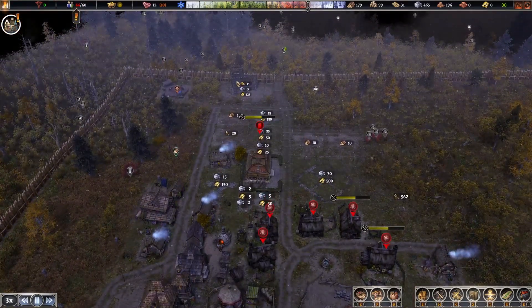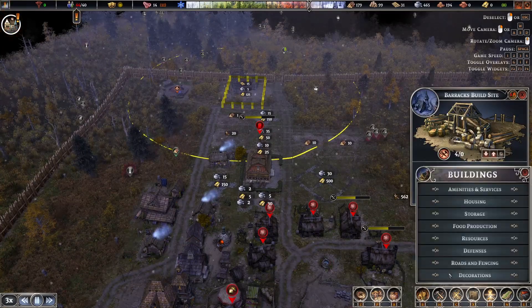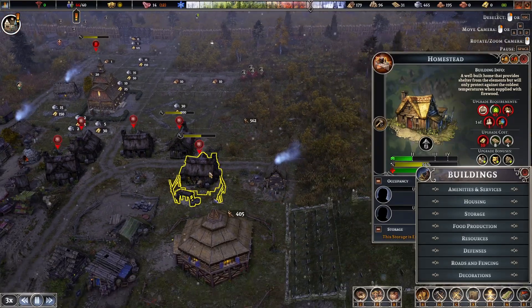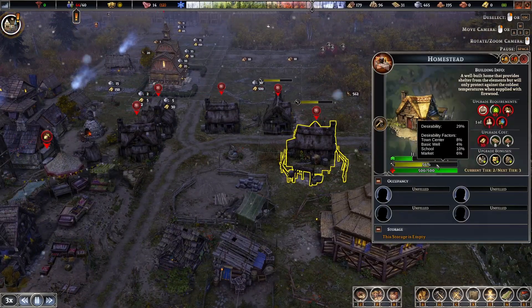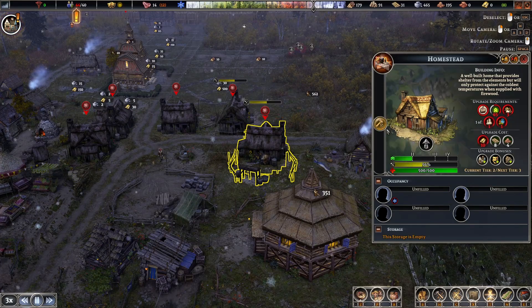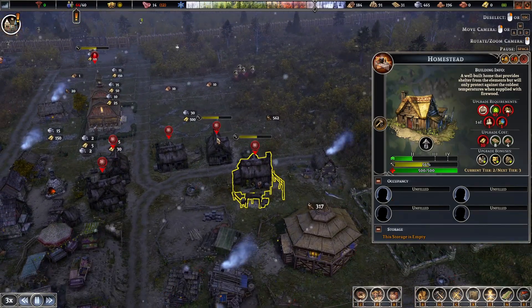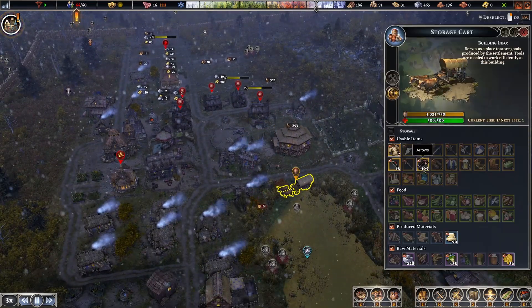I've got to get my barracks rebuilt. I think these houses — because they're abandoned, they must be going into disrepair and they need repairs. I'll leave them. If they get fully destroyed, then I guess that's kind of the world clearing those buildings for me.